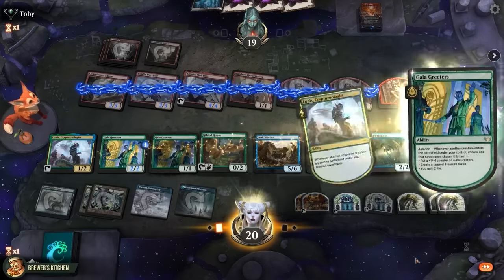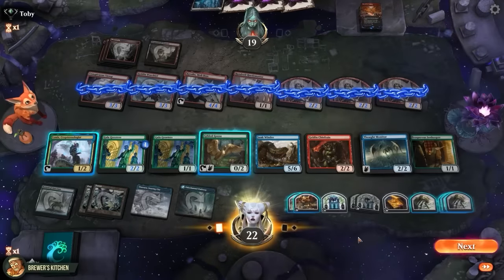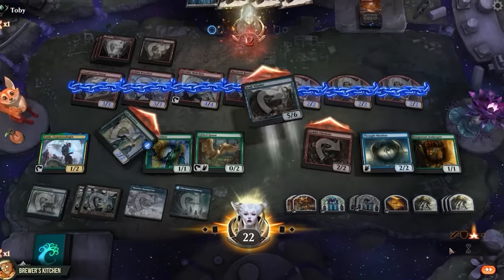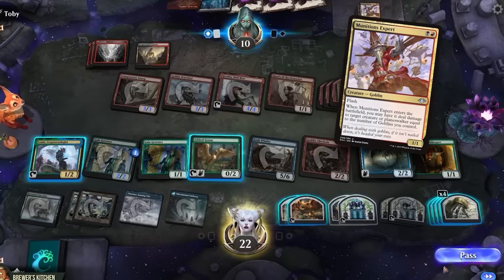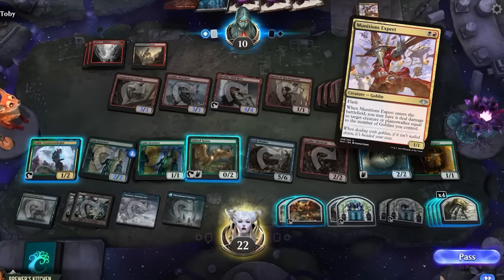Everything triggers — Gala Greeters creates a treasure and gains two life, Lone's creates a clue. Everything is tapped. Set a stop in their draw step. Attack for nine — down to ten. Pass the turn. Nothing untaps, they draw a land, and Munitions Expert is on top. It enters the battlefield and deals damage to a target creature equal to the number of goblins you control.